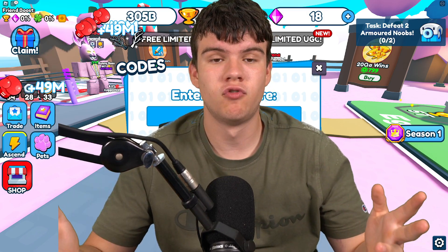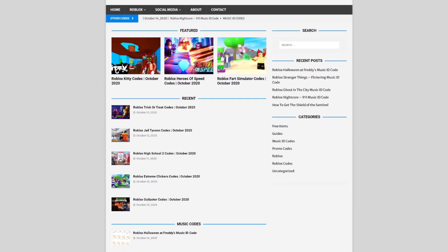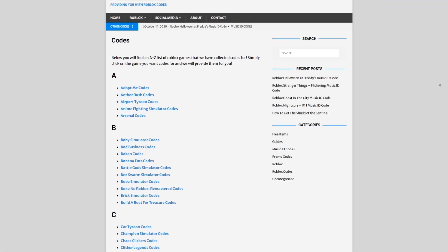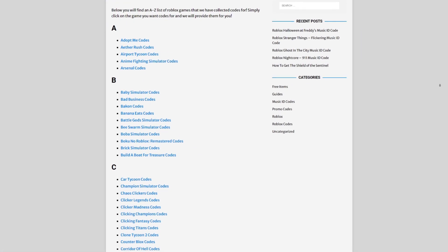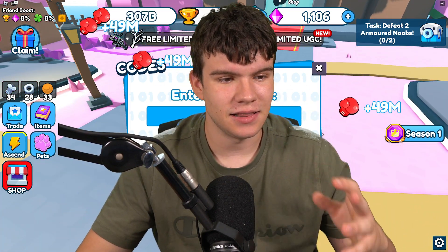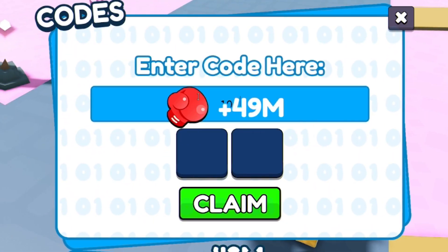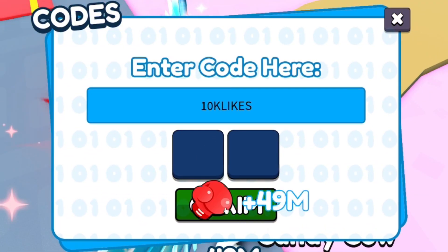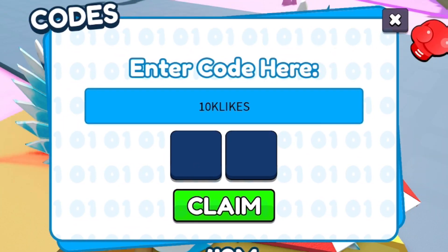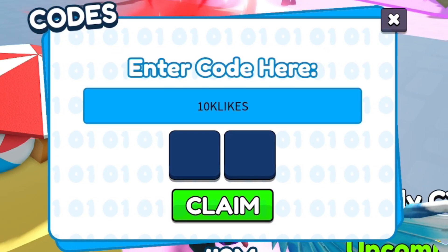If you're tired of watching YouTube videos for Roblox codes, check out rblxcodes.com — on that website you can find game codes, music codes, and guides. We provide codes for over 1,000 Roblox games. The first code today is '10K Likes.' Click and claim — it says incorrect code, but that's only because I've already redeemed it. Try it out for yourself; that's probably the most likely reason it shows as incorrect for me.